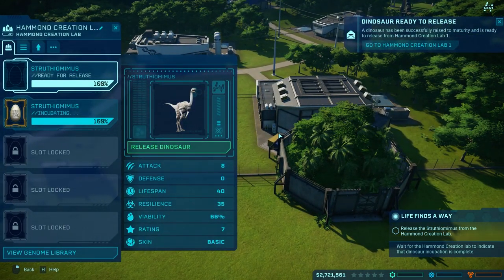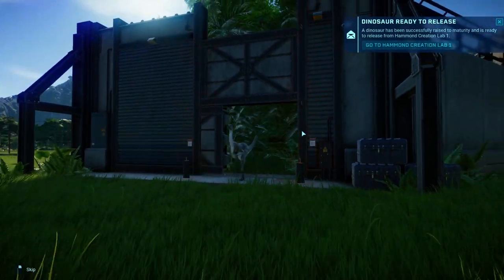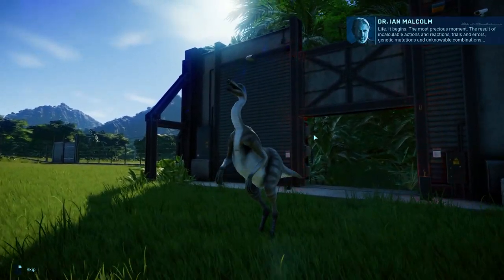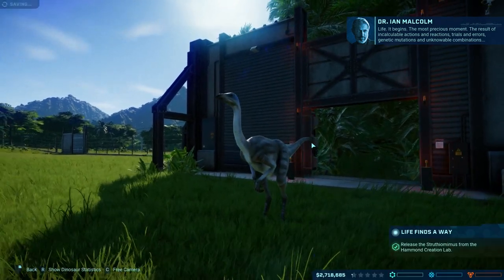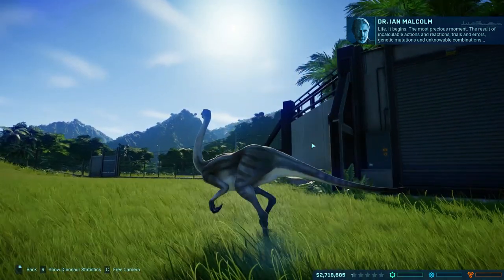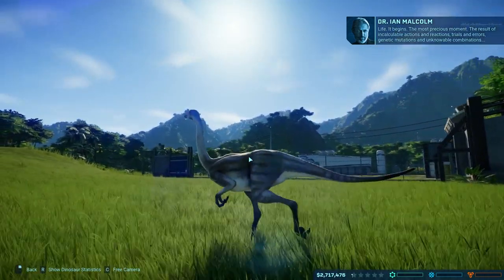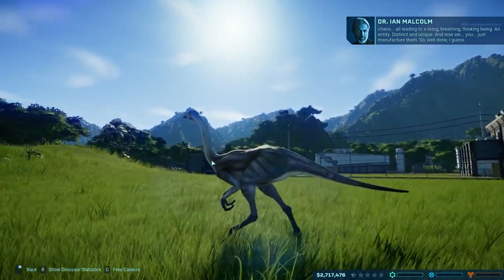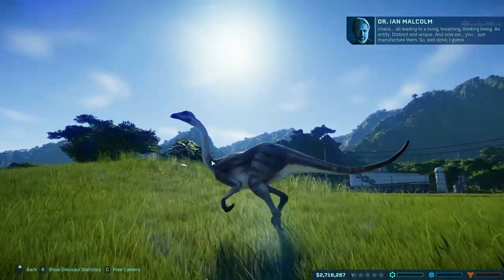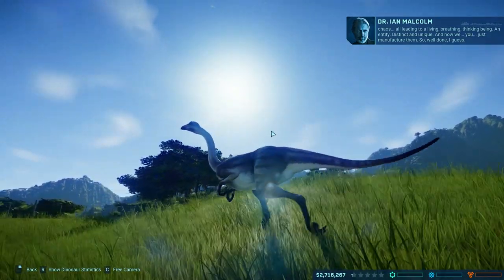We will release these dinosaurs. We get a little cutscene and it plays every time you release a dinosaur. Life — it begins. The most precious moment, the result of incalculable actions and reactions, trials and errors, genetic mutations and unknowable combinations. Chaos — all leading to a living, breathing, thinking being. An entity, distinct and unique. And now we just manufacture them. Well done, I guess.